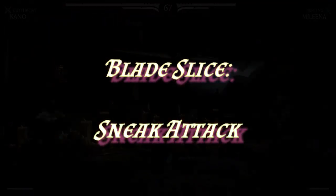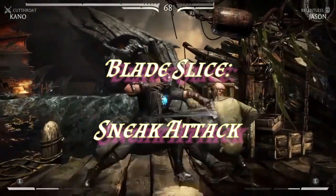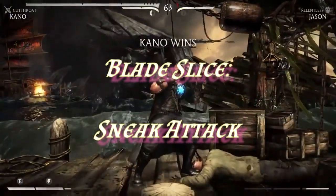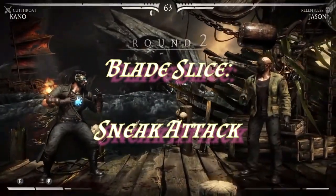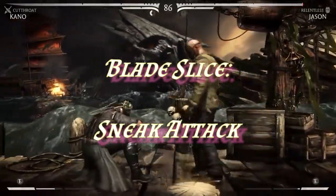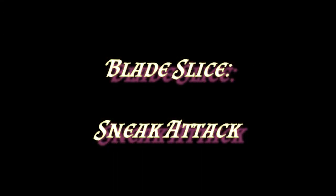The first special move is Blade Slice, and this can easily be represented by your Sneak Attack — whenever the opportunity presents itself, just take the advantage and get that extra Sneak Attack damage. Blade Slice does have some unique properties: you can use your battle maneuvers with it. So if you've got something like Trip Attack or Pushing Attack, one of those is a great way of A) adding extra damage, and B) being able to put some space between you and your opponent.